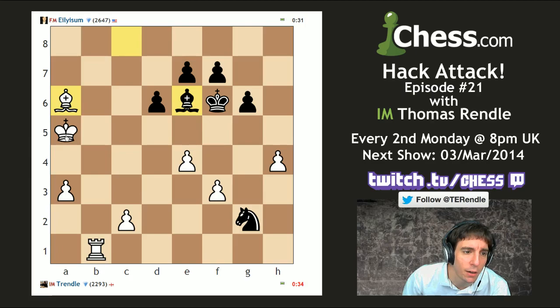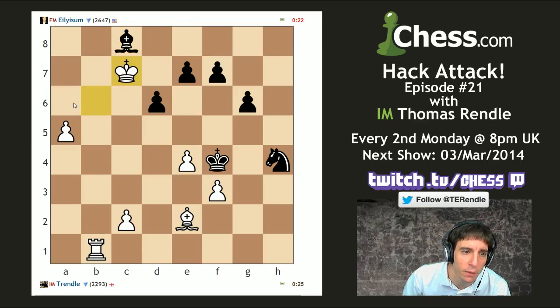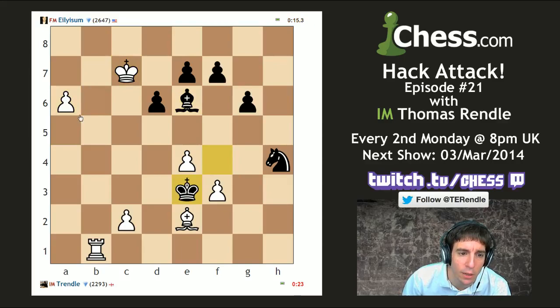I need to push the a-pawn. Bishop back to defend, and I need to carry on pushing that a-pawn. Okay, I don't care about that pawn — it's not important. Get that bishop away. I want to carry on pushing the pawn. 25 seconds left. This is going to cost him a lot of rating points. Sorry about that, Elysium, but I think I've got this one. You cannot now stop this pawn from reaching its destination.